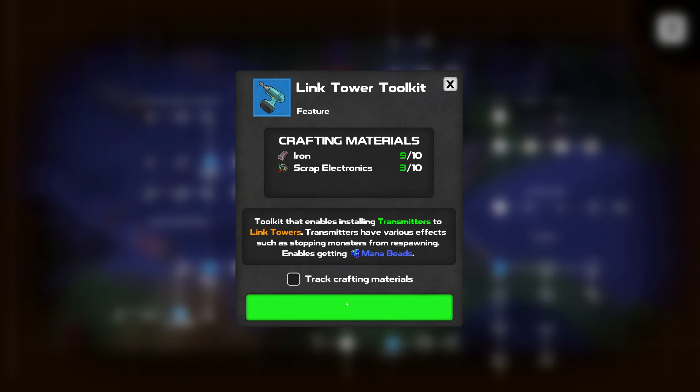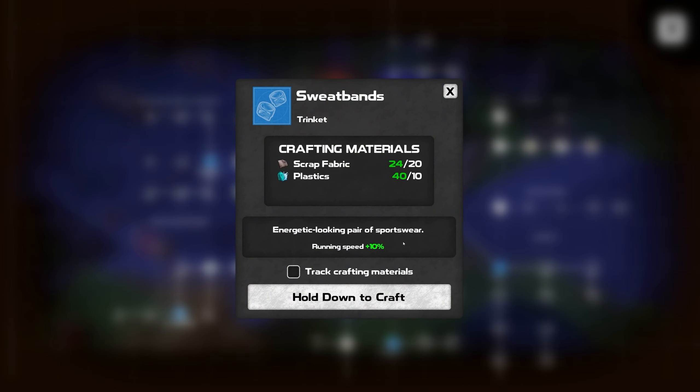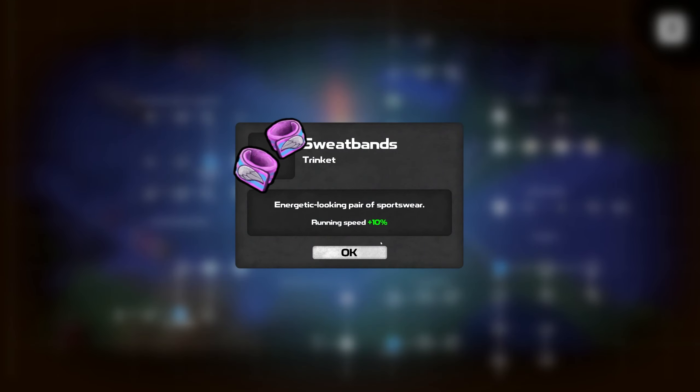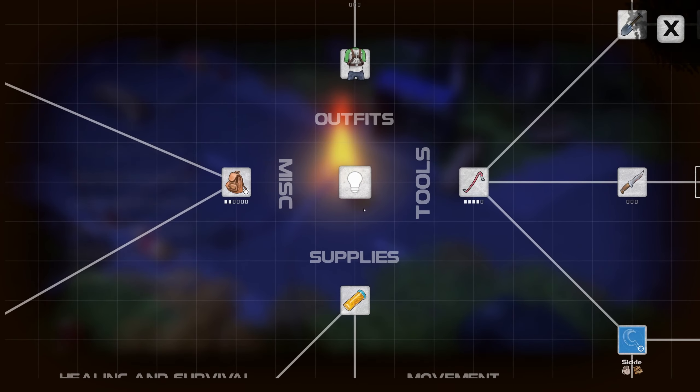We've got iron and all the things, so sure. And sweatbands — energetic looking pair of sportswear, running speed plus 10%. That's all I need to hear, I'm in. Wow, that was a heck of a level.